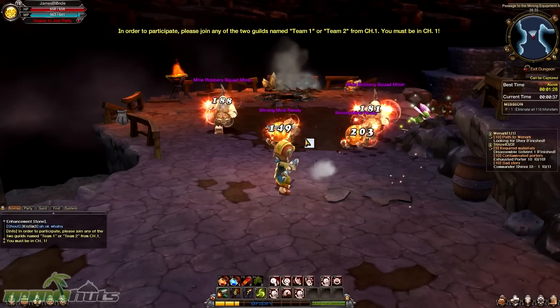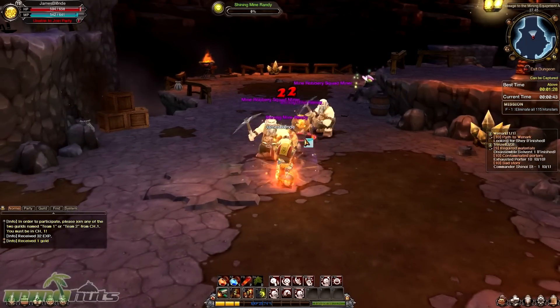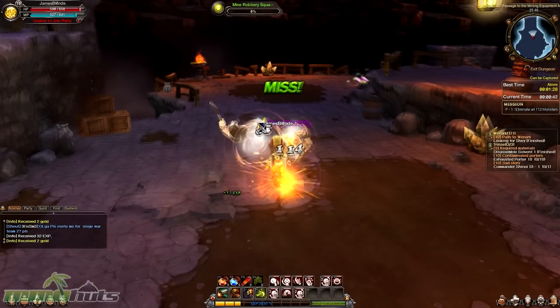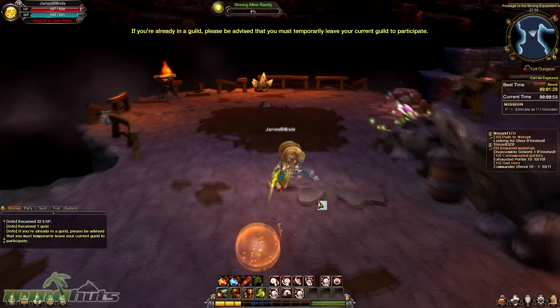As you get into the first couple of dungeons, you'll notice that the controls in the game are pretty standard — you move with WASD or by left-clicking, and you can't really turn off the clicking, which is kind of annoying at the moment. You're casting spells with one through nine, but the controls feel a bit odd compared to most dungeon crawlers.